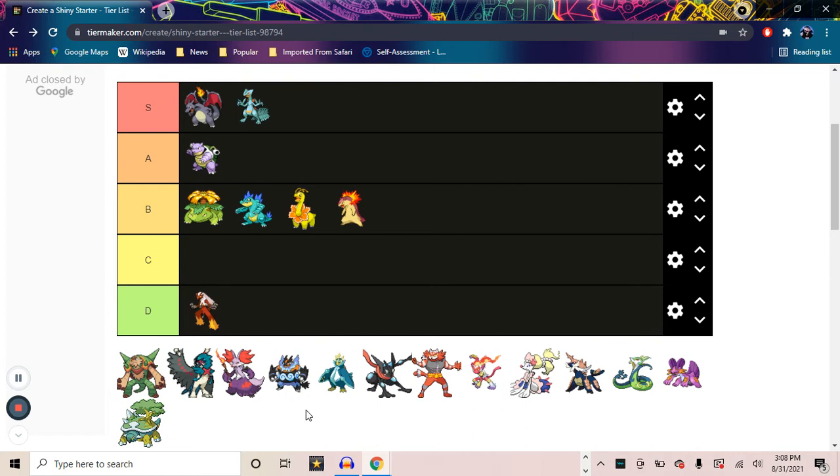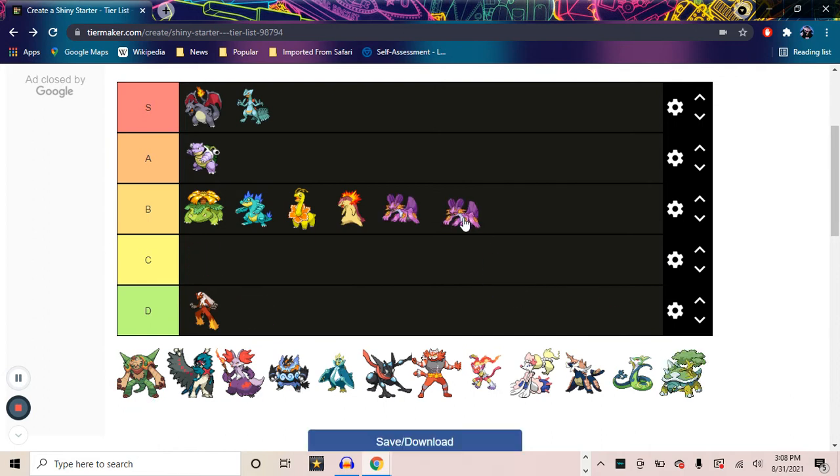And here is Swampert! Swampert — it's not terrible, but again, it's a pink shiny, and everyone knows the pink shiny stigma, where they're either super good or super bad. I don't love how literally everything that's blue on him just kind of turns to pink. I might honestly put Feraligatr down at C tier just to keep it a little more even. Swampert is strong middle, probably — it's kind of hard to put it anywhere higher, because it just doesn't do it for me, even though everyone loves Swampert.